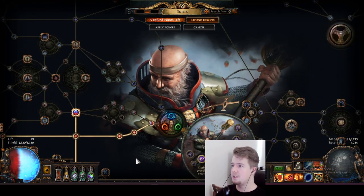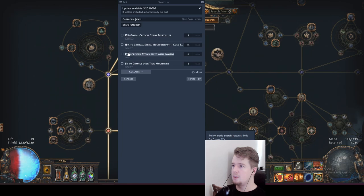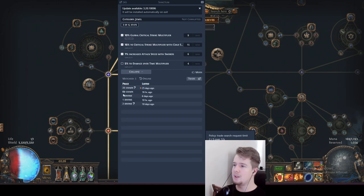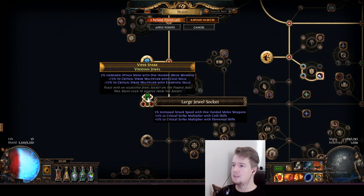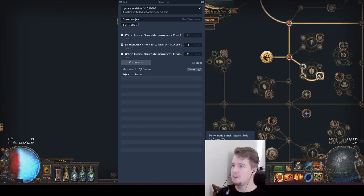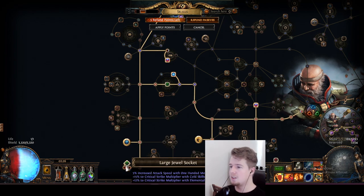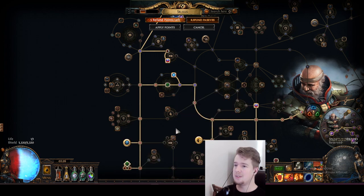Now we have a couple of things on our passive tree. Let's take a look at the jewels. What we need here is a double crit multi jewel - it's like 10 chaos. If you want attack speed on it, it's like 22c, or around one divine if you want something really good. Then you need another one with attack speed with one-handed weapons and double crit multi - about two divines. These two cost about three divines together for the advanced version.